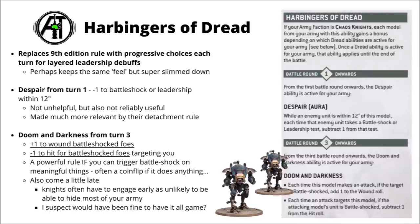From turn 3 onwards, they get the Doom and Darkness ability layered on top — this is when they really start to make Battleshock count, getting a plus 1 to wound for any attacks targeting Battleshock foes, and Battleshock units also have a minus 1 to hit against Chaos Knight models. Very powerful, but unlike a lot of faction rules, it is just really quite unreliable. Only getting it on round 3 is a bit of a downside, and in 40k, knights generally have to commit a lot earlier than that. I kind of feel like this is the sort of rule that they could probably have had from turn 1 or turn 2.